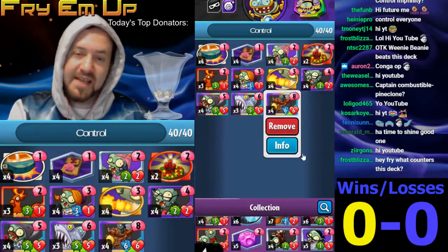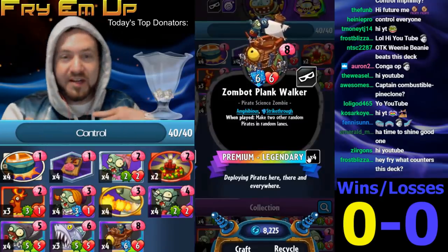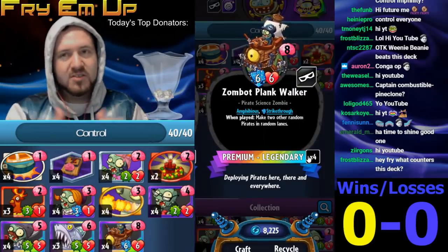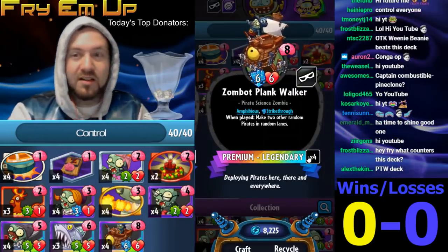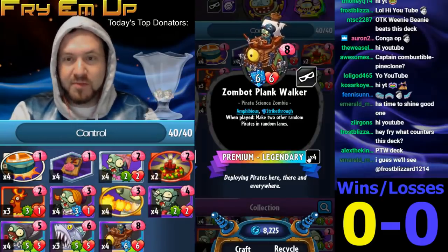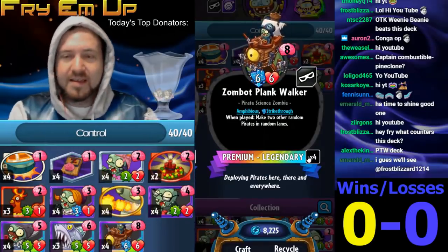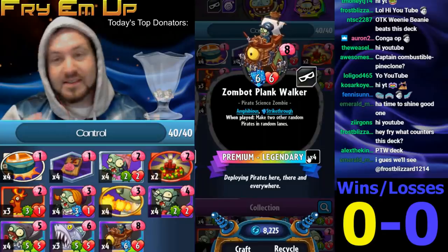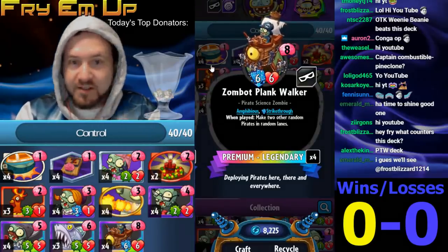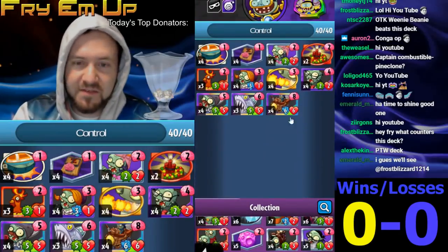The big finish in this deck is the Plank Walker, and one reason why this deck is actually more powerful than it used to be is the level of Pirates has just risen so much. There used to be mostly little two or three cost guys. Now you actually have plenty of Pirates that are really big, beefy guys — even Frozen Viking is a 4-3, and of course you have Gondola, Intergalactic Warlords. So many cards have been added, making Plank Walker much bigger. This itself is a 6-6 with Strike too — definitely the finisher of the deck.